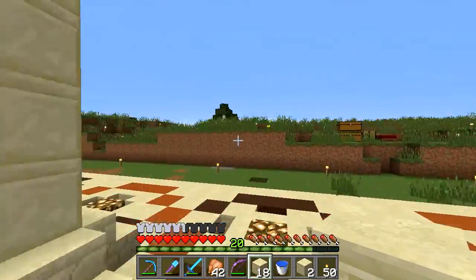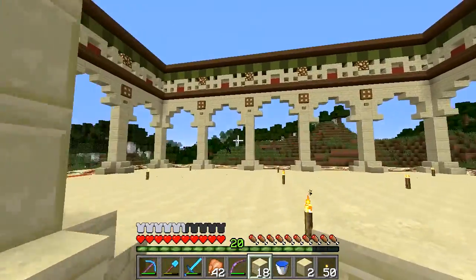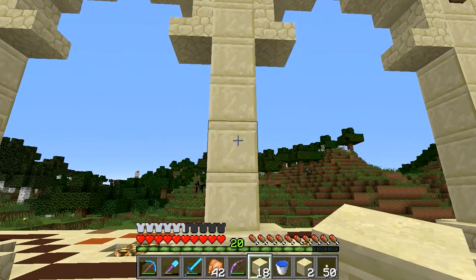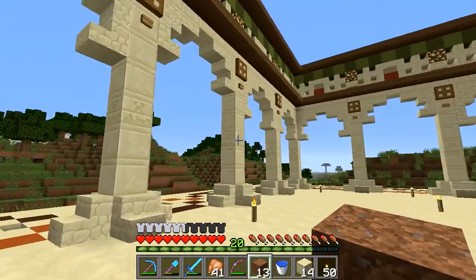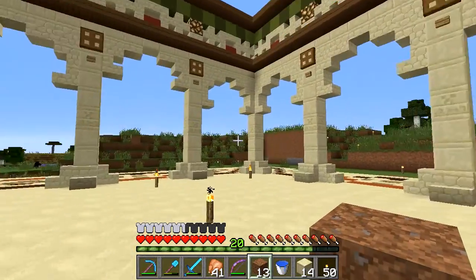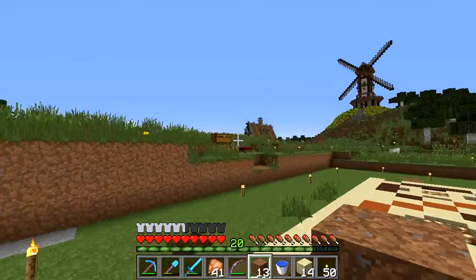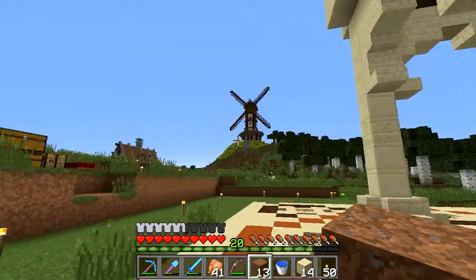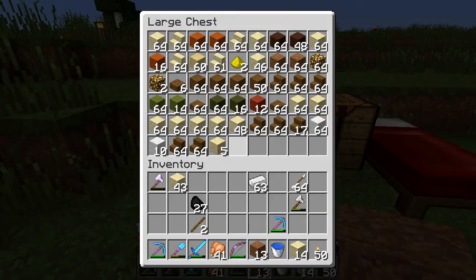Today we are going to be making the actual shops, the little shops that are going to go all around this courtyard. Let me do this and I will get back to you in a second. Okay, that's done. I think that just adds another little bit of detail, just kind of changes things up. Looks nice. I wish there were more chiseled blocks like that — they're really cool.